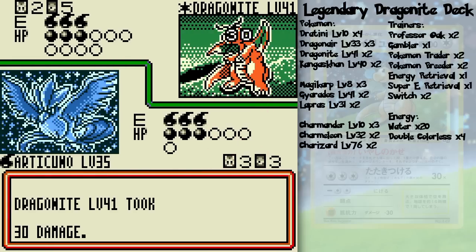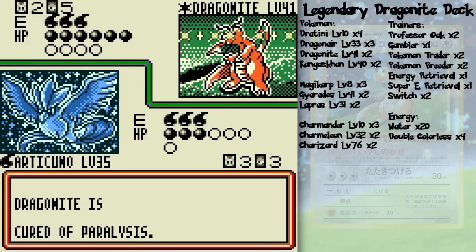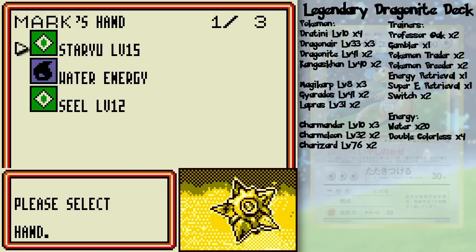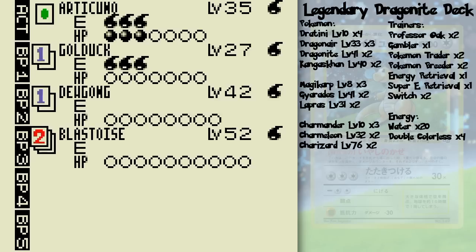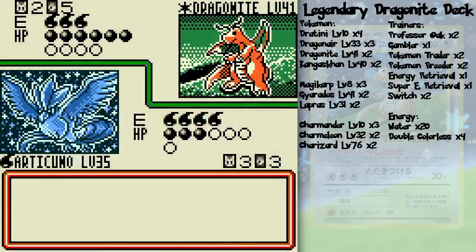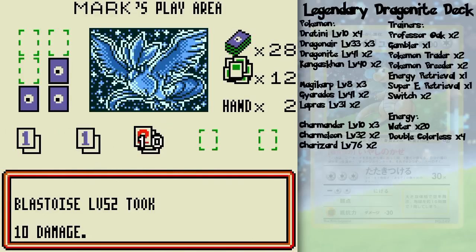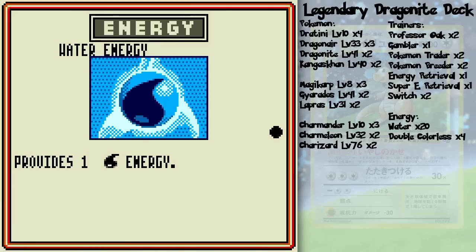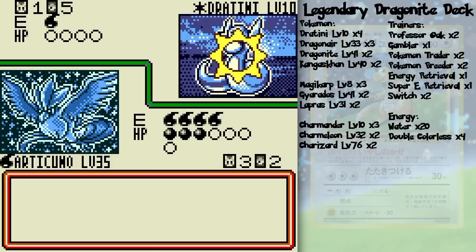Alright. 40 HP left on Dragonite, then I can Blizzard. Hopefully do damage to his bench Pokémon and not mine. I did damage to my own bench Pokémon — boopers! Well, at least the legendary Dragonite is gone. Really, Dragonite's main power is the ability to heal upon its summoning, so it's not that big of a deal unless he plays it at a very strategic place.